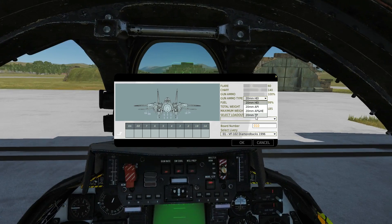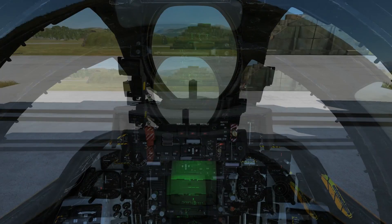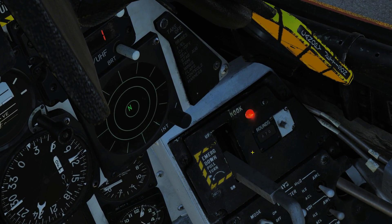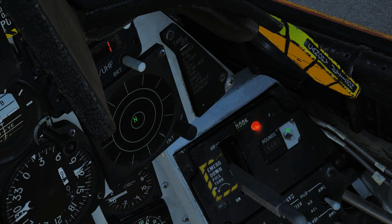It can carry 676 maximum rounds. Ammo types include high explosive incendiary, armor piercing incendiary, armor piercing, high explosive mix, or training rounds. We'll take high explosive incendiary today for air-to-air use. Looking around the cockpit, we can see the ammo counter just behind the hook lever — we've got 670 rounds currently, and we can change that manually with this knob.